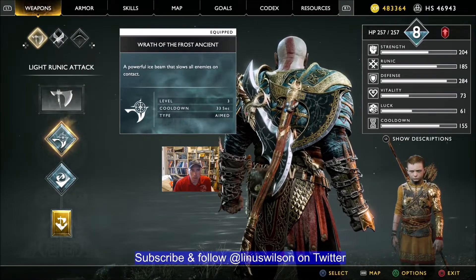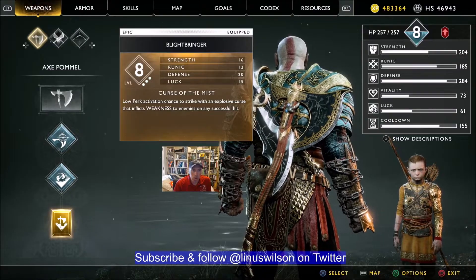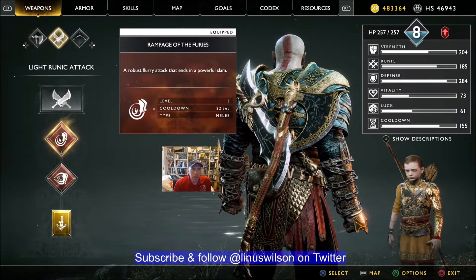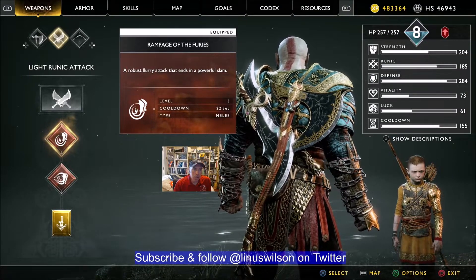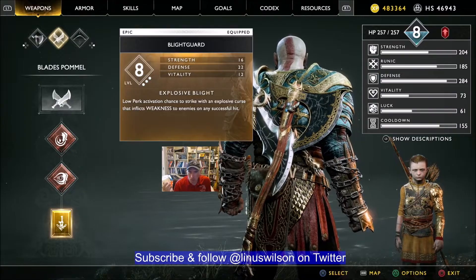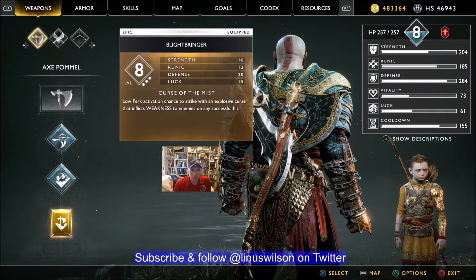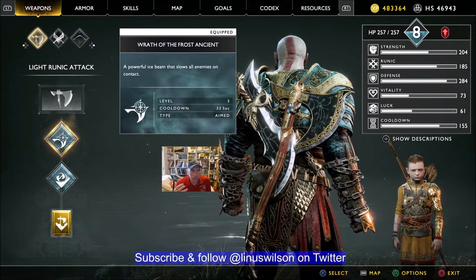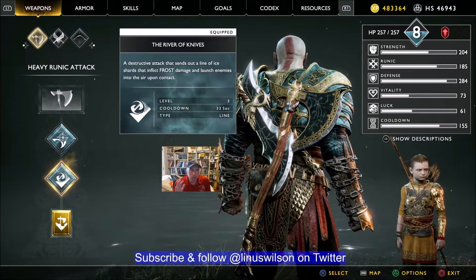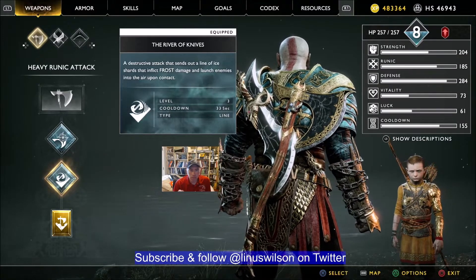We're going to take advantage of the fact that each different runic has its own cooldown — roughly 30 seconds for the runics I'm using. The runics I'm using are Wrath of the Frost Agent, River of Knives, and Blightbringer. We also have Rampage of the Furies as our light runic attack, and Fire of Ares as our heavy runic attack. With a cooldown of 155, level 8, we've got these 30-second cooldowns. We basically only have to wait a few seconds while switching between the Blades and the Axe.